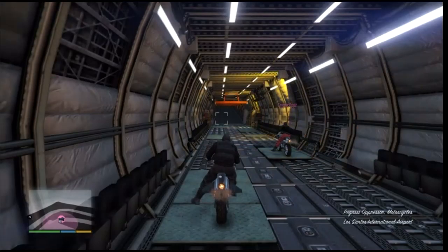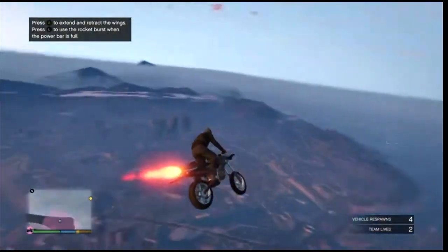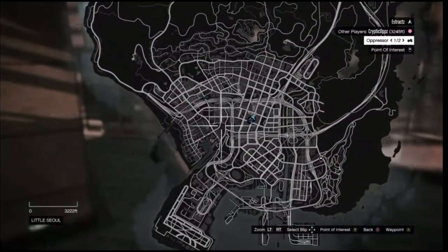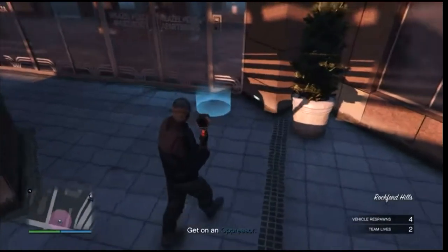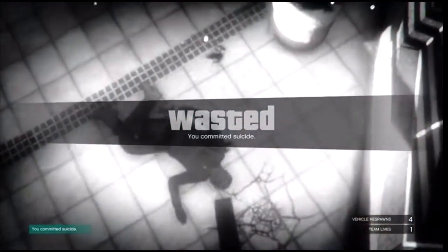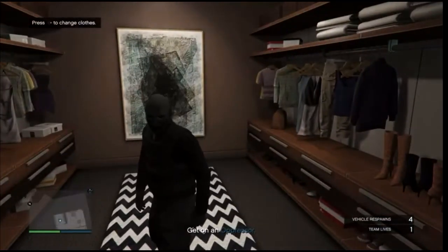Once you load into the job, if you're the first player — the host — you'll be getting the black joggers. If you're the second player, you'll be getting the red joggers. Whenever you fully load in, head to your apartment. Keep in mind that if you're new to this, you cannot see your apartment on the map, so you'll have to remember where it is. When you're at your apartment, walk up to the blue circle and blow yourself up — you can use a rocket or a sticky bomb.